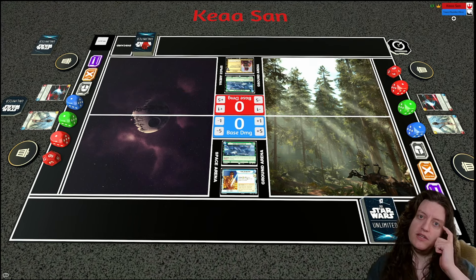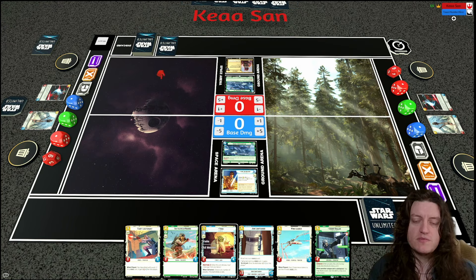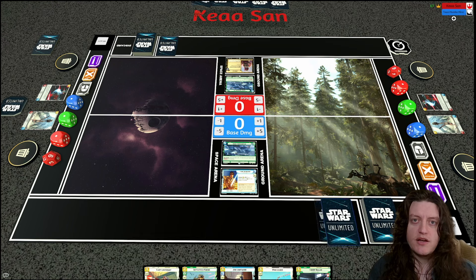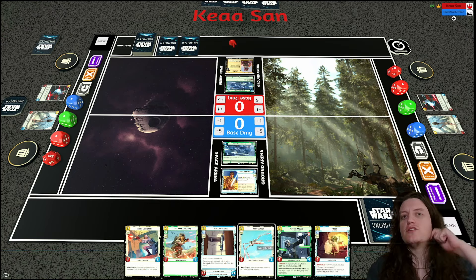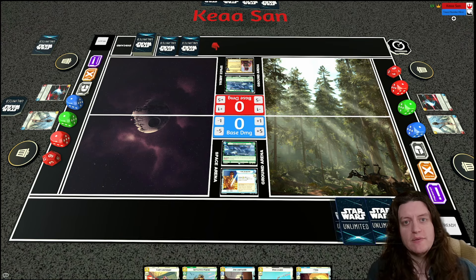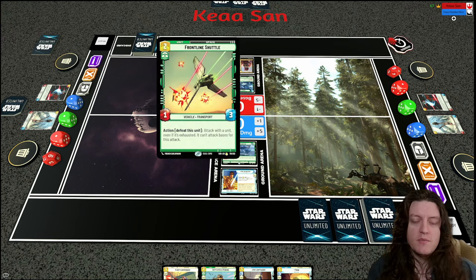I end up removing a Yoda. Yoda is not a bad card, but playing Yoda and giving him a lightsaber is dangerous in this matchup because my opponent can Waylay him or, if running Traitorous, take him over. This version isn't actually the right sideboard — it's an earlier version of the deck. I now have Confiscate in the sideboard but wouldn't bring it in unless I'd seen a Traitorous.